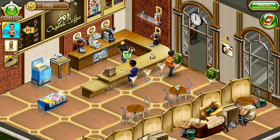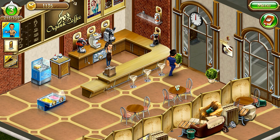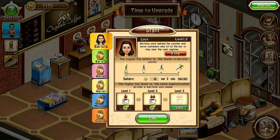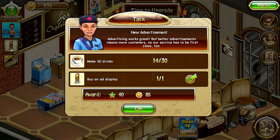We have 1105 coins and 246 experience out of 450. Let me do a refill — the barista is so slow, she's driving me nuts. Let me see if we can purchase some items. We need to pay the barista salary of 50 coins — let's do that. Now we only have 635 coins. Hey, she's walking faster now! The new task is to make 30 drinks.